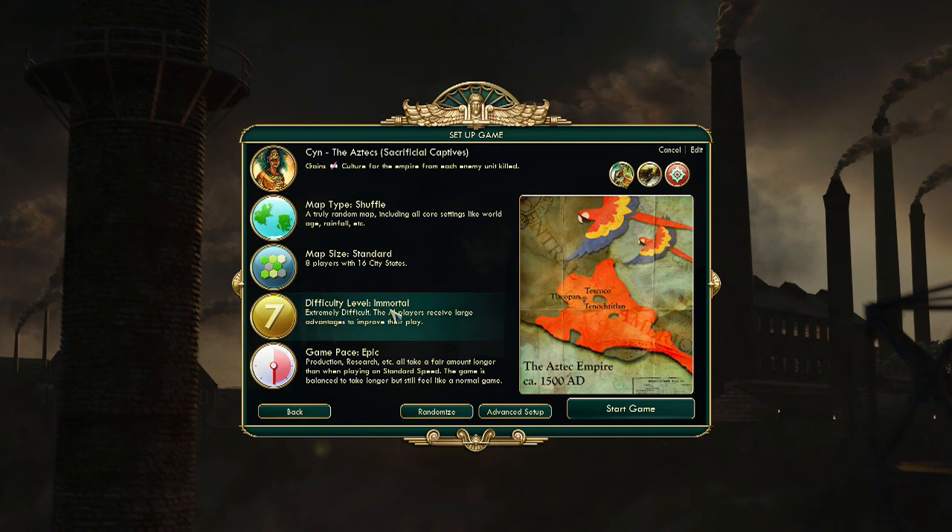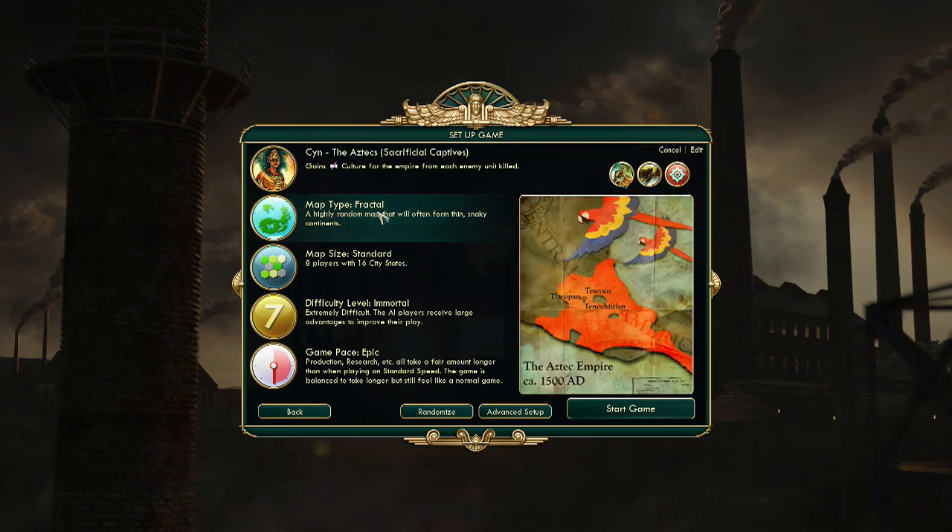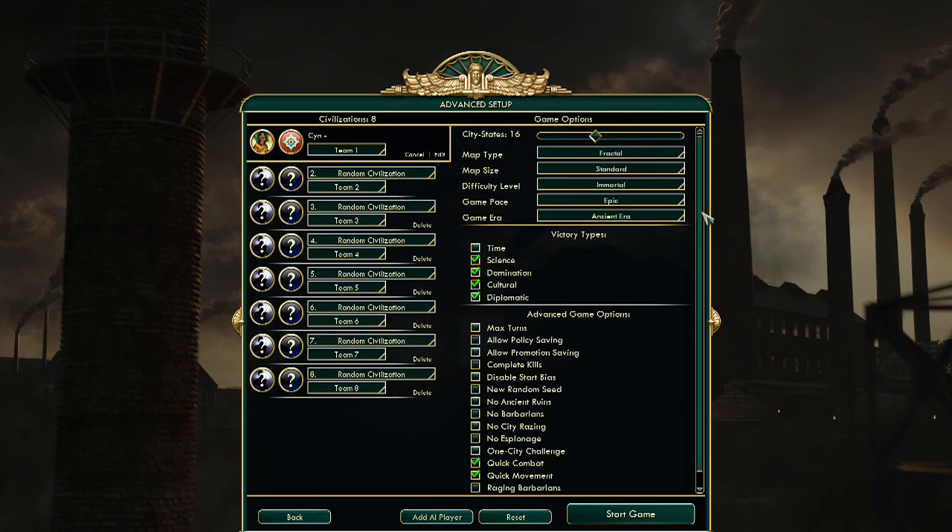We're gonna be playing on immortal epic game pace, which is what I'm used to now. I used to play on standard but I like epic — it gives more time, it's actually good for wars and things like that. I'm going to do fractal map. I kind of like fractal, it's a really neat map setup, gives you a lot of cool options. Standard map size, and I think everything else is good to go.